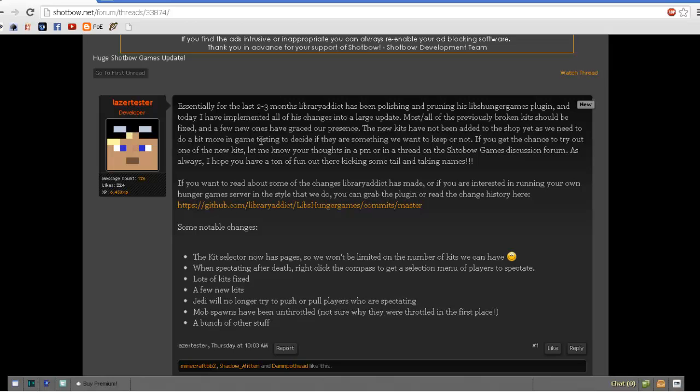So he says, essentially for the last 2-3 months, Library Addict has been polishing and pruning his Libs Hunger Games plugin, and today I have implemented all of his changes into the large update. Most or all of the previously broken kits should be fixed. That is good, so kits like Disciple and Hammer Timer should work now. A few new ones have been added, though the new kits have not been added to the shop yet.